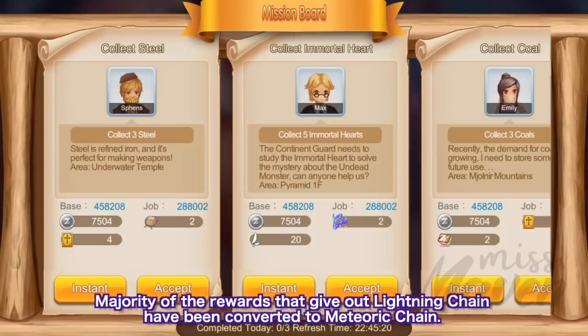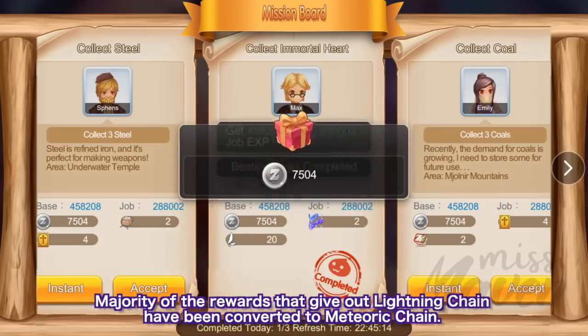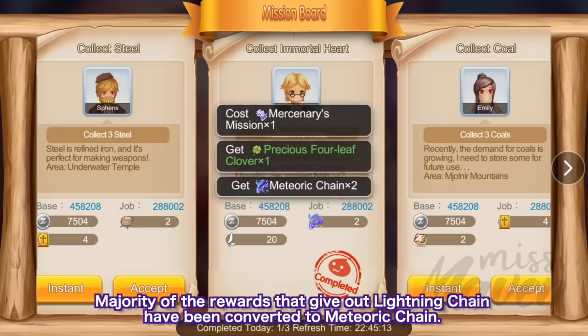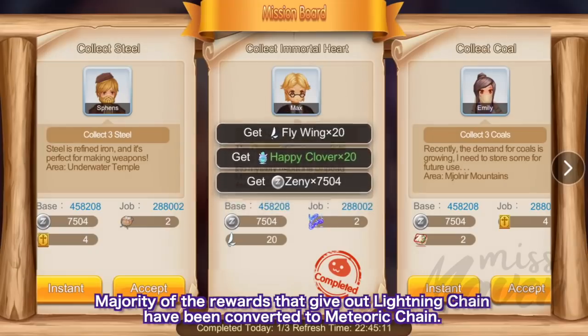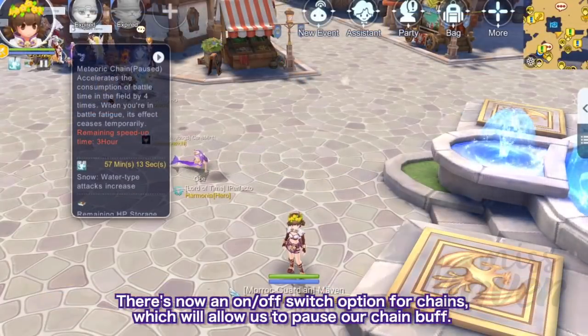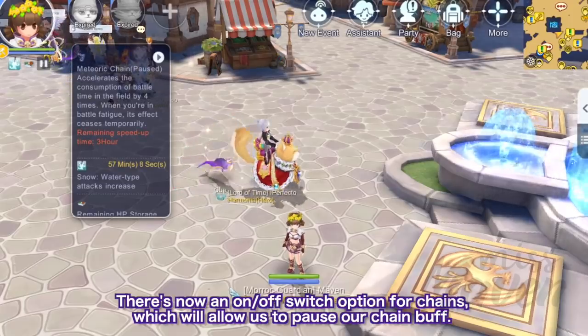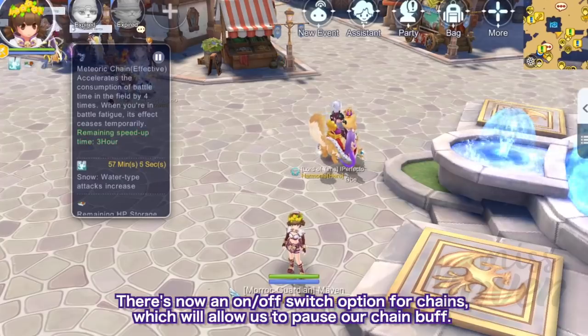In addition, the majority of rewards that give out Lightning Chain have been converted to Meteoric Chain instead. This shift to Meteoric Chain will significantly decrease farming time and boost farming efficiency, especially for alt farmers. In addition, we now have an on/off switch option for Lightning and Meteoric Chain, which will allow us to pause our chain buff when we're just killing boss monsters so we only consume combat time at the normal rate.